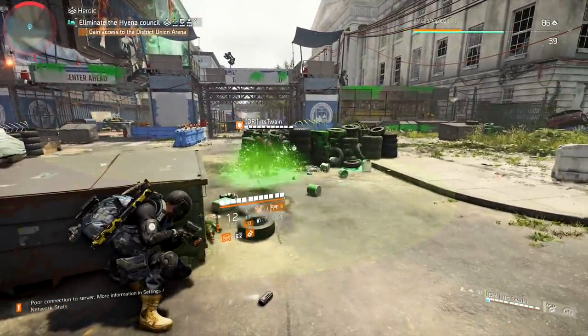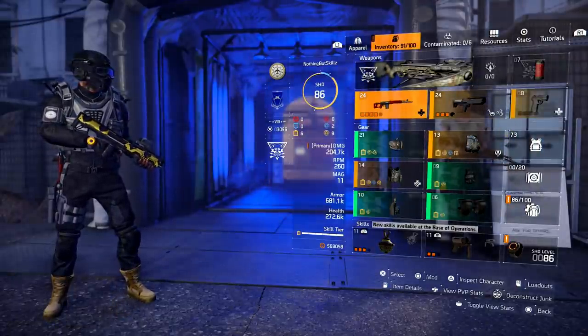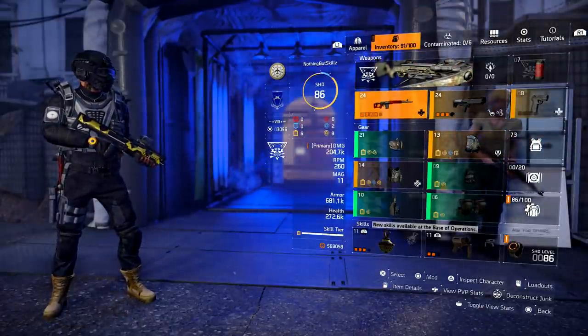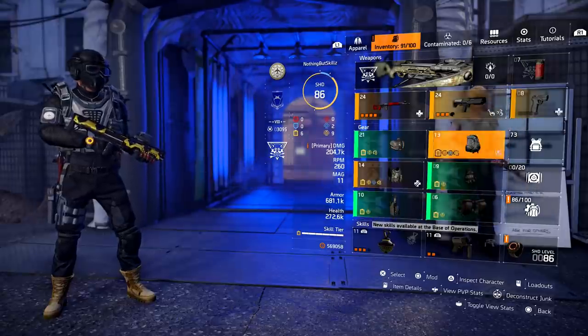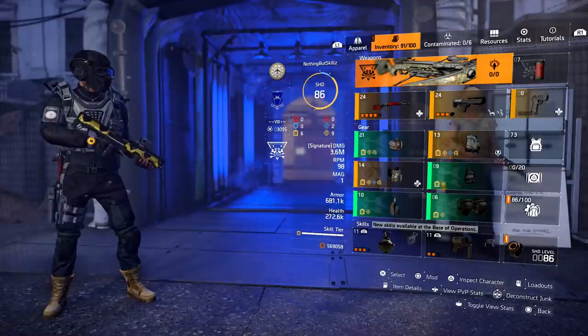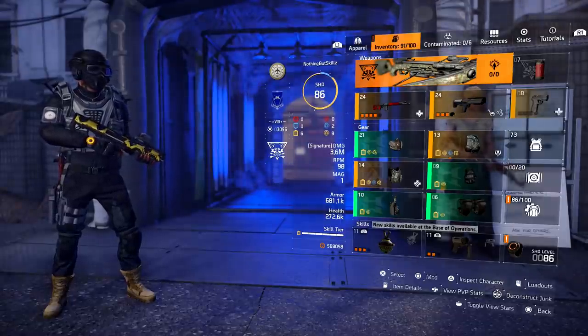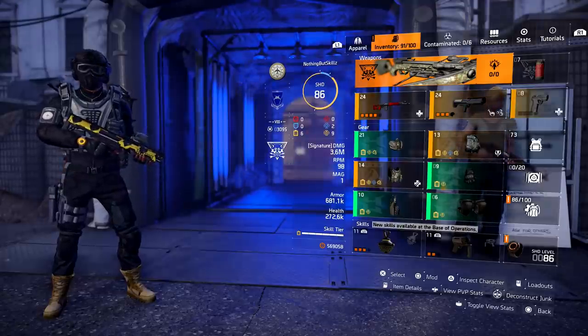There are a few ways that you can run your healer build. I feel that the Hardwire set paired up with the right pieces is the best way to run it. I'll explain why. I'm running about almost 700k armor with 280k health — just rounding up a little bit.